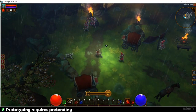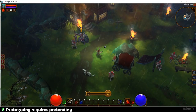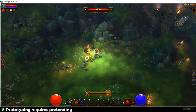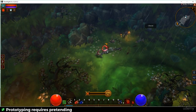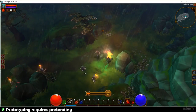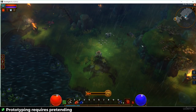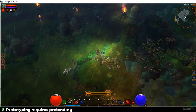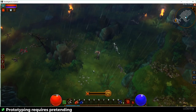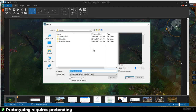First we'll anchor ourselves by getting a screenshot of a game we feel is pretty good. I really like Torchlight 2 as an example of level layout and camera positioning. I like running behind trees with some enemies around — four or five feels like a good amount. I can run around but still see the enemy, so I'm going to take a screenshot of roughly this spot.